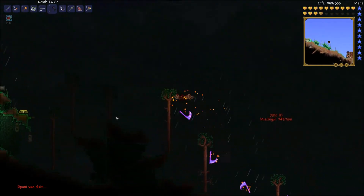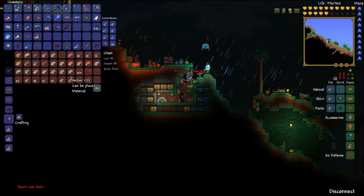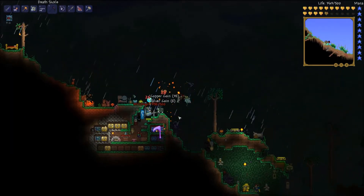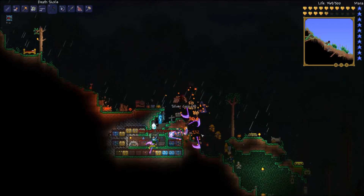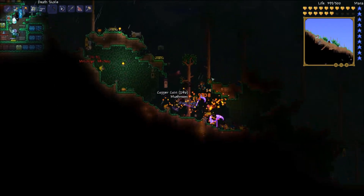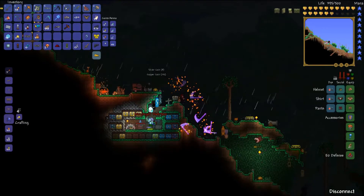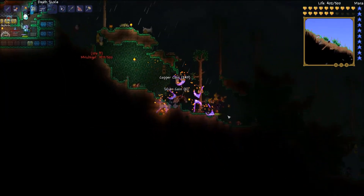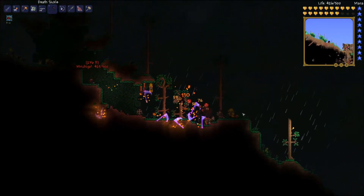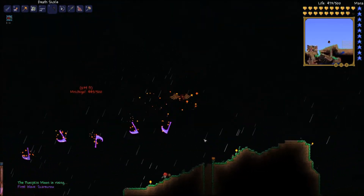How many broken hero swords do you need? Ten Hallowed Bars and five Ectoplasm for the Pumpkin Moon summon. I got the pumpkins, I got the stuff. We can just split the video again. We're wasting precious night time! We're still not gonna be able to beat it but we can get as far as possible. Now that I have this death sickle it's probably gonna go further. Probably should've waited until we get to the arena so it doesn't kill more NPCs.